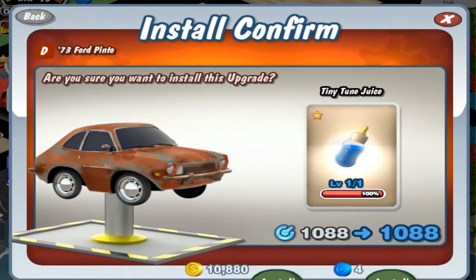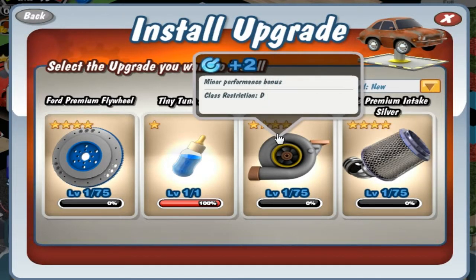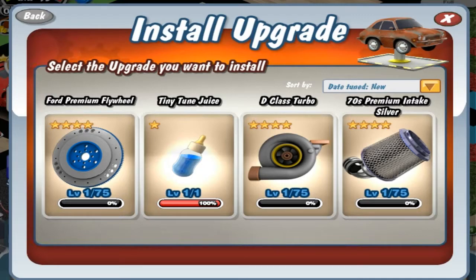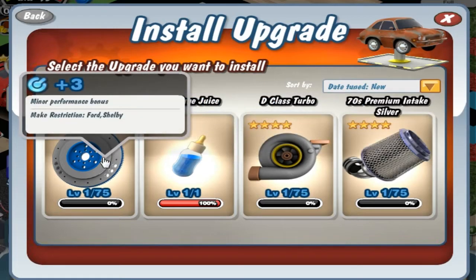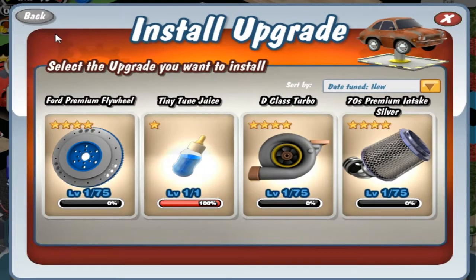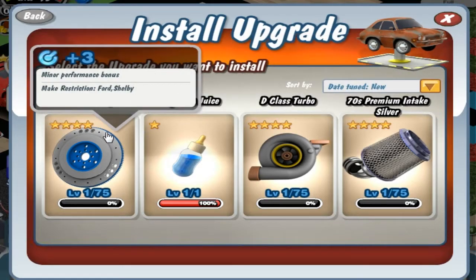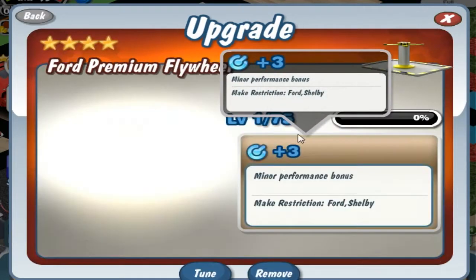We have a tiny tungsten. This is not exactly working. I have a D-Class Turbo, a 4th Premium Flywheel, or a 70s Premium Intake Silver. I think this one will give us the most horsepower — wait, it's an intake so I can't put that on. Shit. I guess I'll go for a D-Class Turbo. Actually I'll go for the 4th thingy. We have 1,000 and some more horsepower.